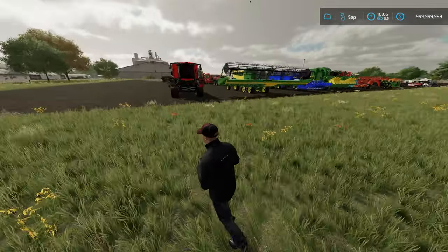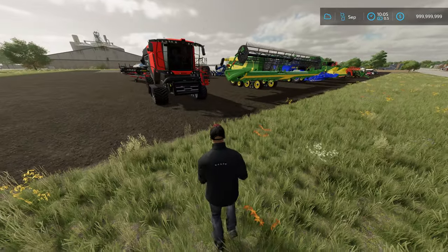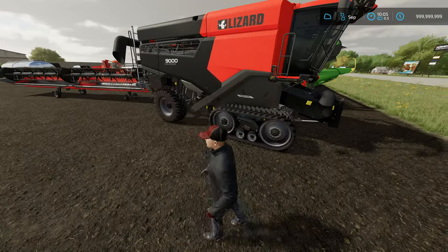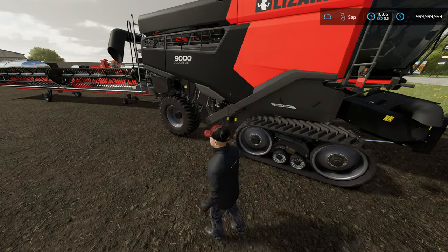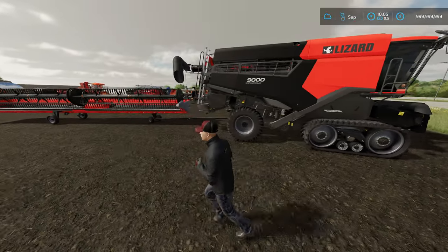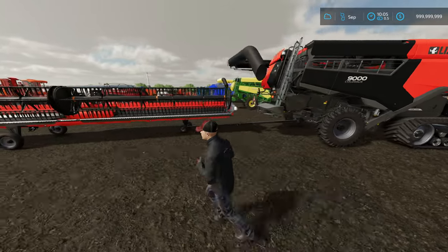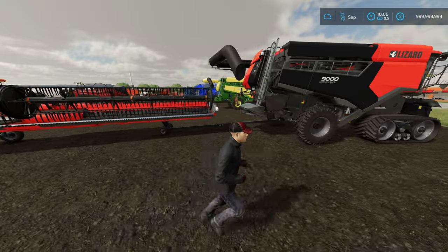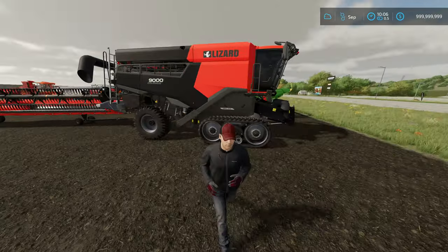We're going to start over here on the left-hand side where I've planted the harvesters. There's the Colossus harvester, which will hold hundreds of thousands of liters. It'll operate at 43 miles per hour while harvesting with this massive header, and you can do it on console or PC.